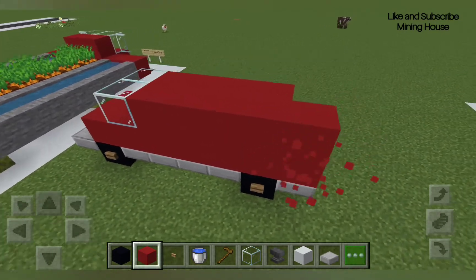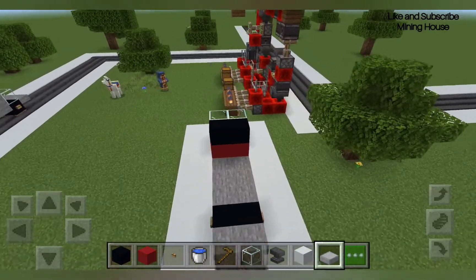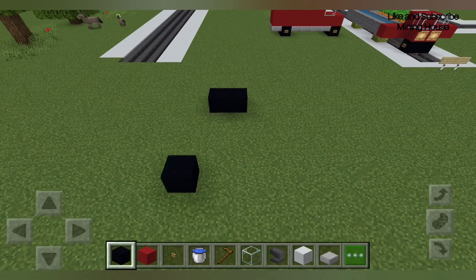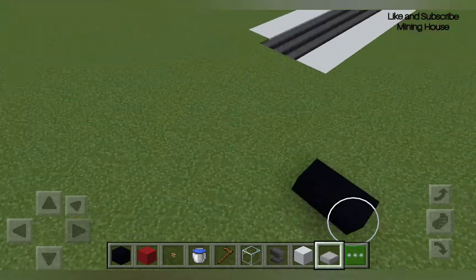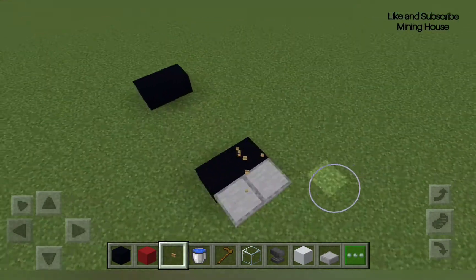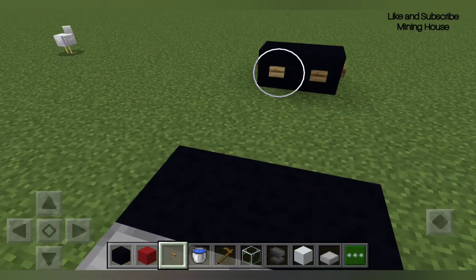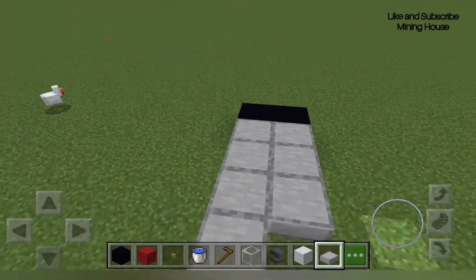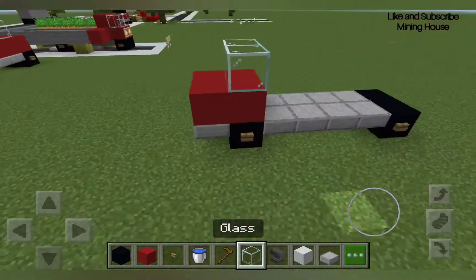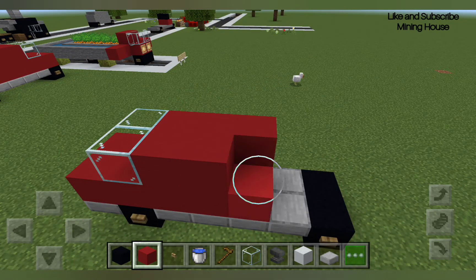I'm going to make some more cars, the same one as that one. Let's add some smooth stone slabs again. Now let's take out our buttons and place them next to the black concrete. Then let's add the smooth stone slabs again, some red concrete. That's what it looks like — it looks just the same as the first one we made. But now let's add some eyes to it — not going to be real eyes.